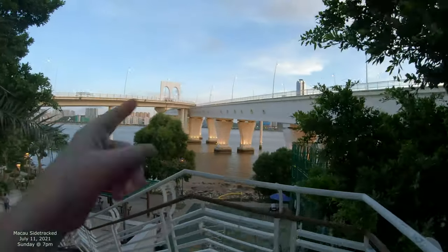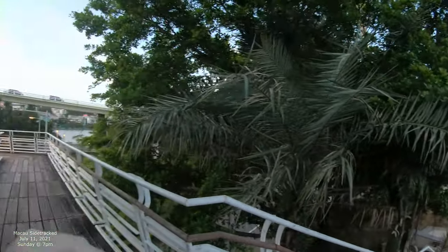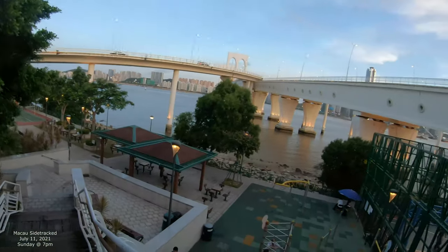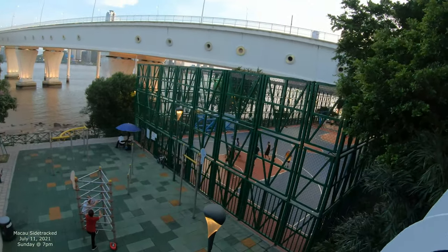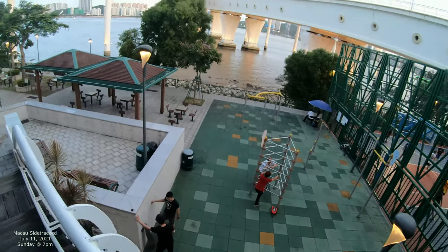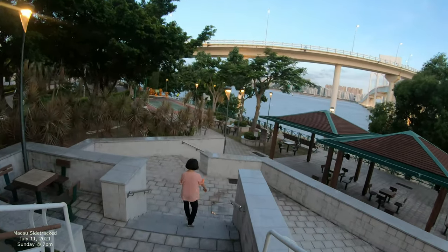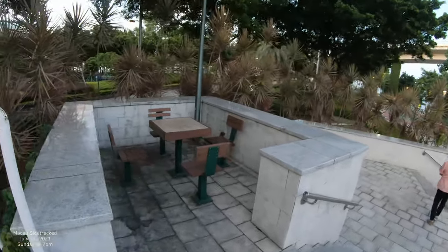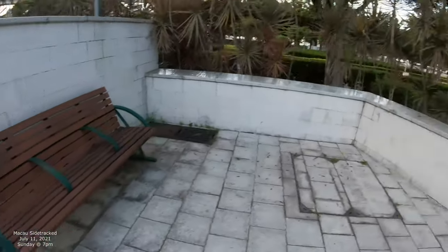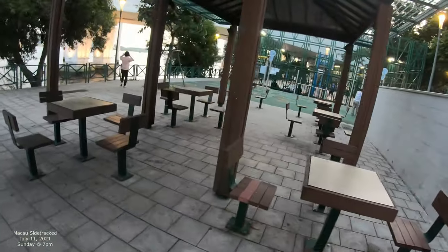Here's Sai Van Bridge — this connects Macau to Taipa. So this was all ocean, used to go all the way to that over there. Now that's a lake, Sai Van Lake, and then that's the ocean right there. You can see lots of people working out, playing basketball, skateboarding, and there's lots of exercise equipment over here as well. There are some nice tables — sometimes people bring their food down here and eat in a little group. It's Sunday evening and you can see it's not too crowded, which is amazing.